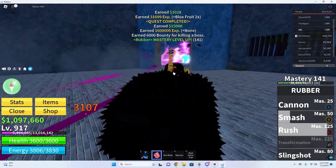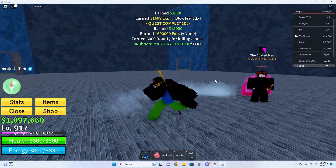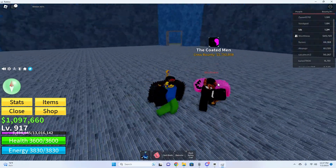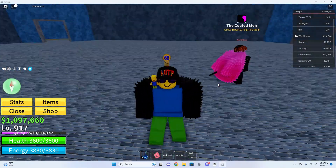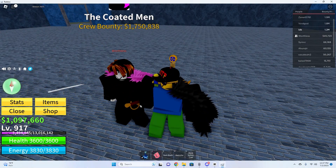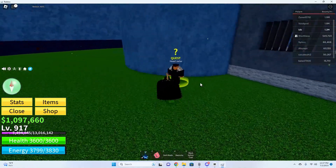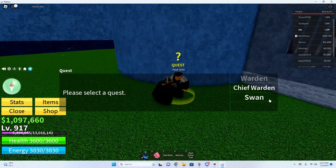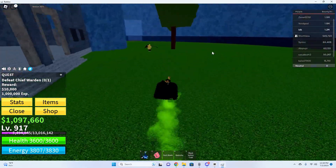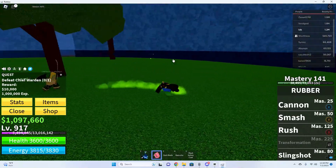Wait until his health is low enough for your friend to hit him. If you are looking to get the pink coat, you get it from Swan. I went from 1 million 81 thousand to 1 million 97 thousand from one boss, and my bounty even raised. If you get the Chief Warden over here, you get 10,000 just from killing him with the quest — you always want to get the quest no matter what level you are because it gives you way more money.